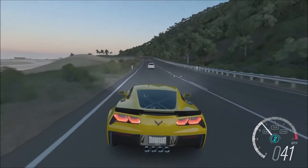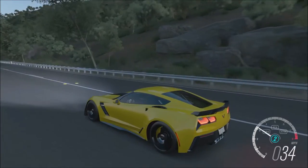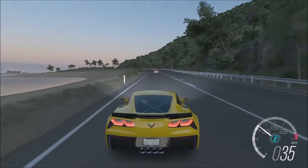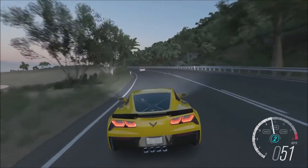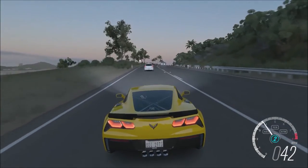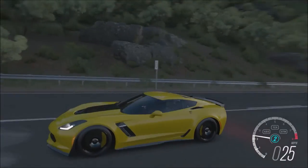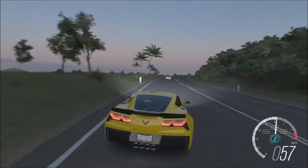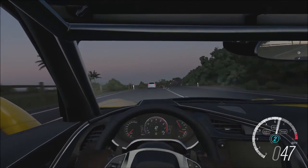Some stuff about the Corvette: this is a 2017 with the Z06 package, it runs about $80,000 base without any added options like luxury seats or extra color. It comes with a 6.2 liter V8, very powerful engine — about 650 horsepower — and this beast.